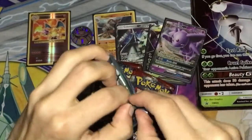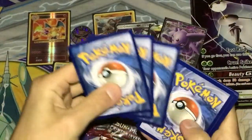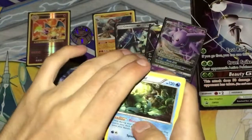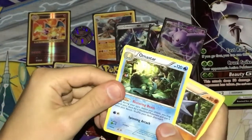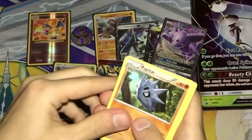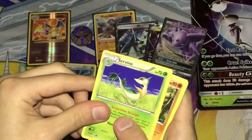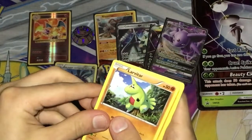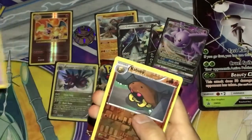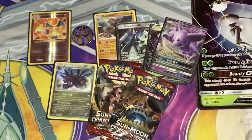Fates Collide next. We got an Omastar, Pupitar, Energy Reset, Carbink, Diglett, Koffing, and Kabuto. Not a very exciting pack — I guess I did it wrong, my bad guys.